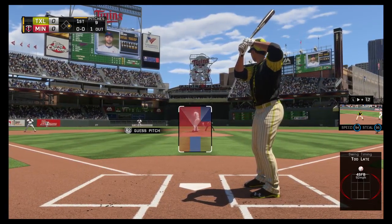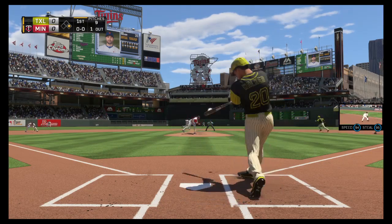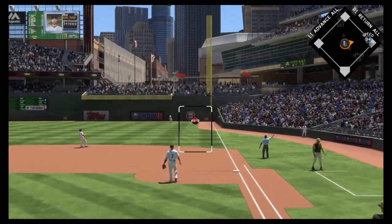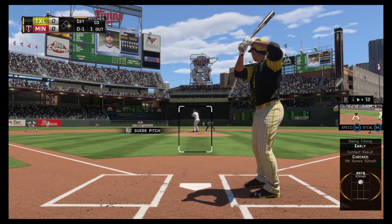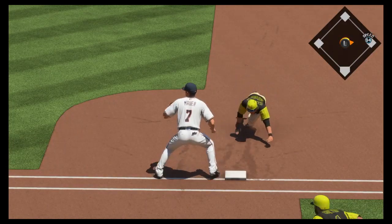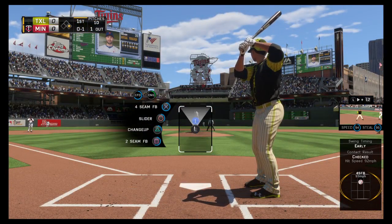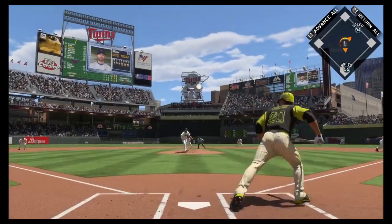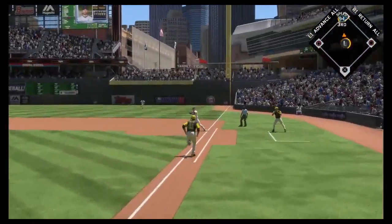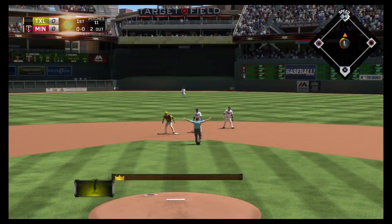Neil Walker will get to take his first cuts here. First pitch of the at-bat on its way — hit hard down the right field line, but foul. Throw over to the bag and he just manages to get his hand in. On the 0-1 pitch, it bounced softly in front of the plate. On to first and there were two down, but he's back in safely at second.